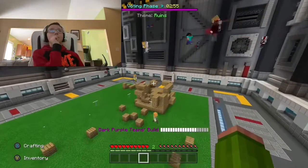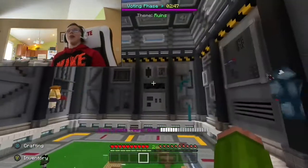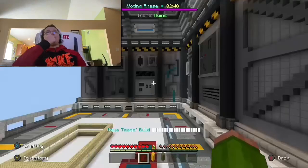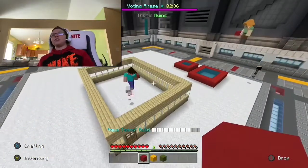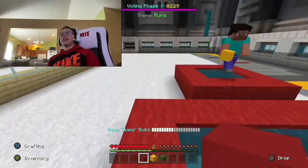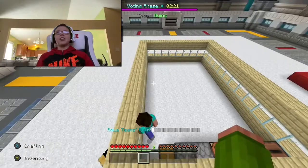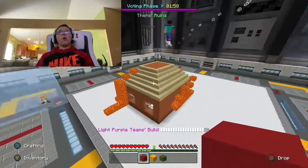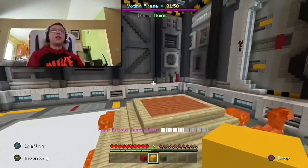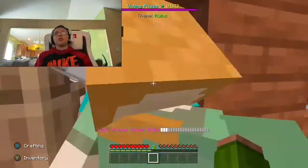Oh no, there's a couple of goods - I see a green - but there's a lot of mehs too. Dark purple, oh god, this is not good. I hope my team does well. What is this? This does not look like ruins - this is just a house with a pool and a jacuzzi. I'm rating this meh. Now this one looks like it's actually in ruins - I'm rating this good. I like this. This is what ruins means.